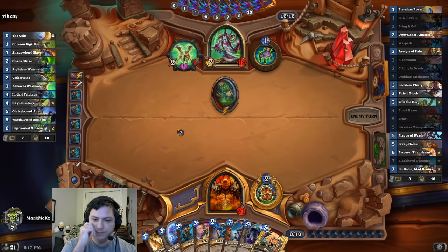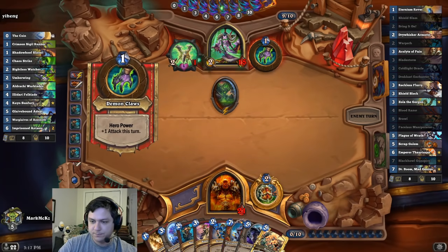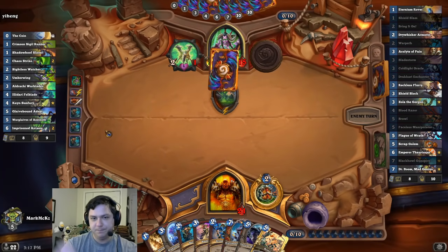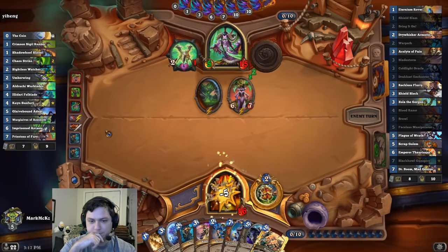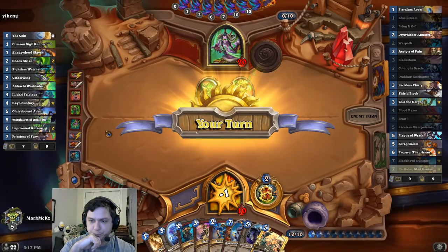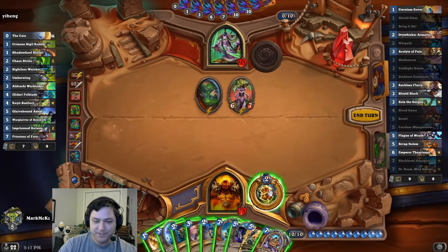I'll try to save the Shield Slam for now, I guess. I still have Shield Block, Drywhisker, Scrap Golem, and Dr. Boom. I think I might have to play Gunspire here. Yeah, we're not gonna get there, unfortunately. Do I try to get there? I'll try to get there.